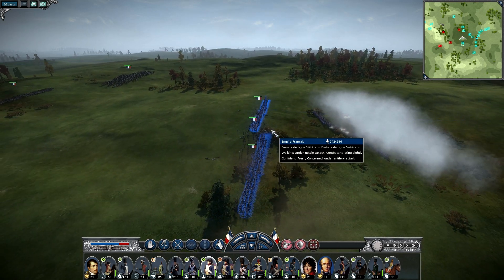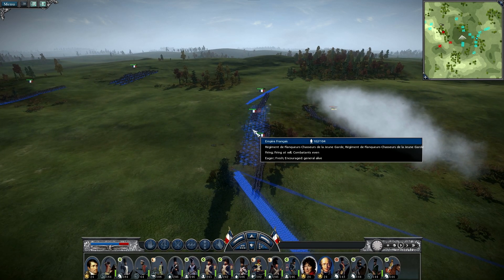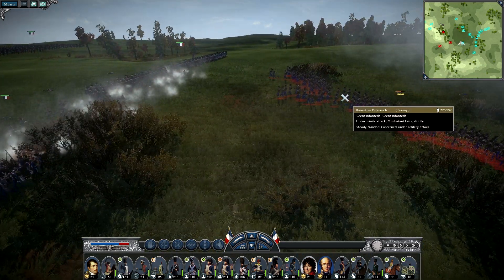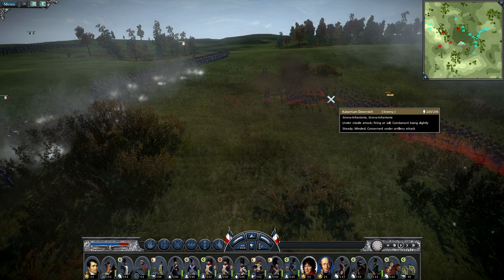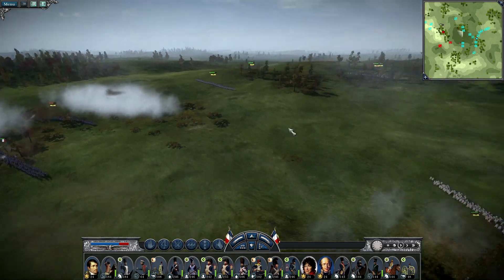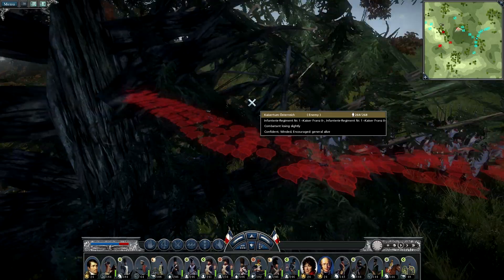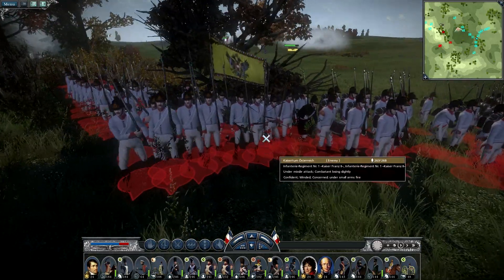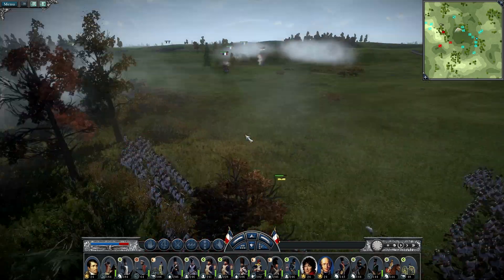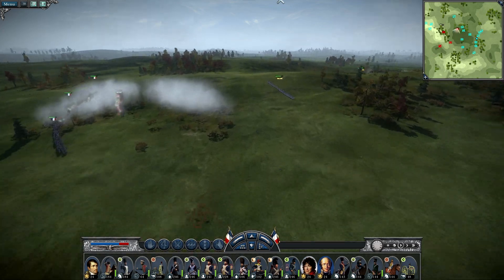I've marched the flanking units up ahead, positioning them on the sides of the Chasseur regiment. The Guard Chasseurs are opening fire on the Grenzers, who are also being hit by artillery. These guys will fall quickly. The first regiment over there is marching all over — it doesn't look much like a guard regiment so I might be mistaken in calling it that.